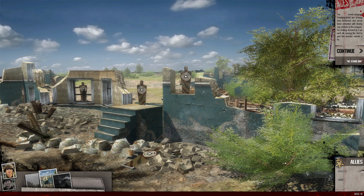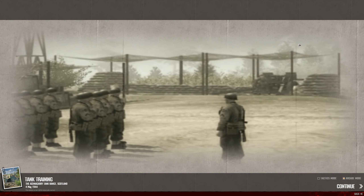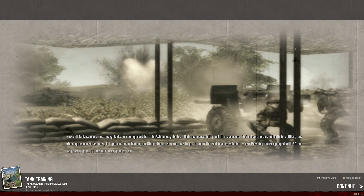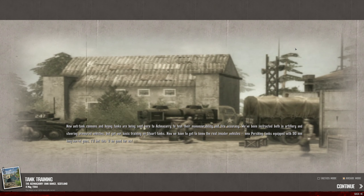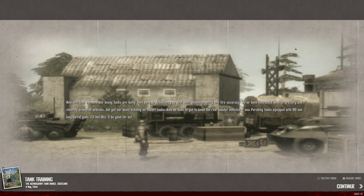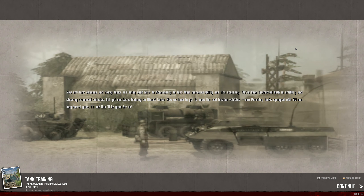Our newly designed Pershing tanks are arriving here tomorrow and we've been entrusted with driving one of them to the Polygon. I'm looking forward to it as we'll be among the first to give this wonder vehicle a try. Let's just listen to what our hero has to say and we're gonna click continue after that. New anti-tank cannons and heavy tanks are being sent here to test their maneuverability and fire accuracy. We've been instructed both in artillery and steering armored vehicles, but got our basic training on Stuart tanks. Now we have to get to know the new Pershing tanks equipped with 90mm long barrel guns.